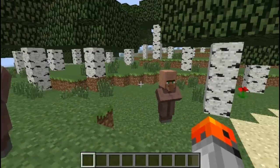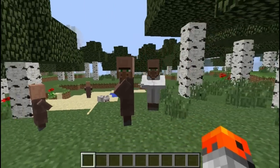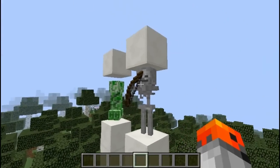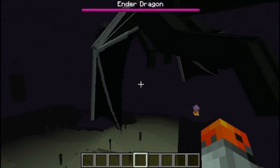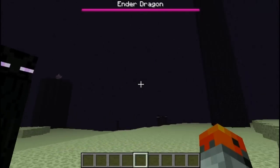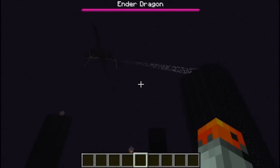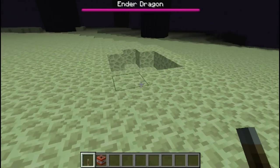Villagers communicate with each other. Creepers drop records when killed by skeletons. A sky dimension was planned but was later replaced with the End. When Endermen were first introduced, they were called the Farlanders. The Ender Dragon is the only mob in the game that has a specific gender — her name is Jean. Out of all blocks in survival mode, Endstone has the highest blast resistance.